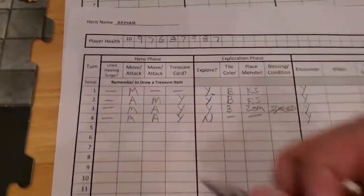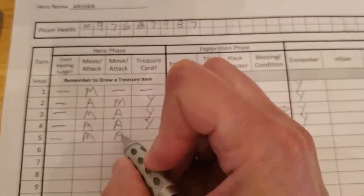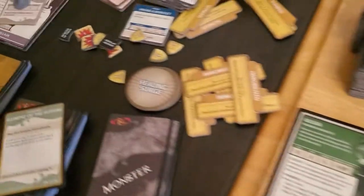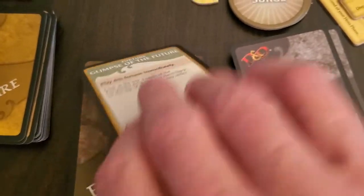Update the turn tracker. Arjun did not need a surge, he did move, he did attack, he got treasure, and he will be exploring — he did kill the wolf. Let's go ahead and deal with this treasure now. Look at the top three of the encounter deck and put them back in any order. This card just goes away — it's not an item, so it can't count towards our 12.